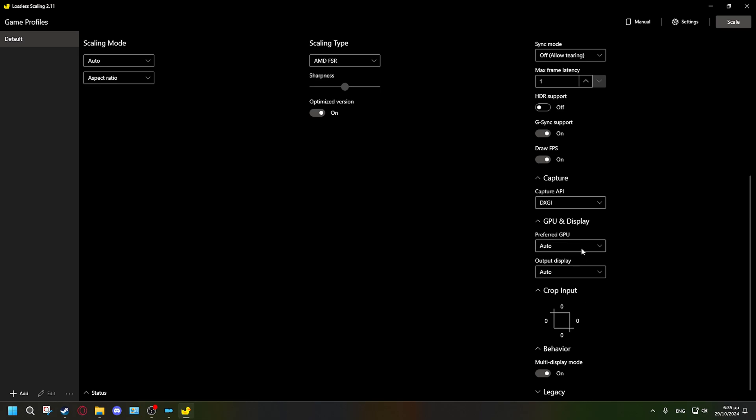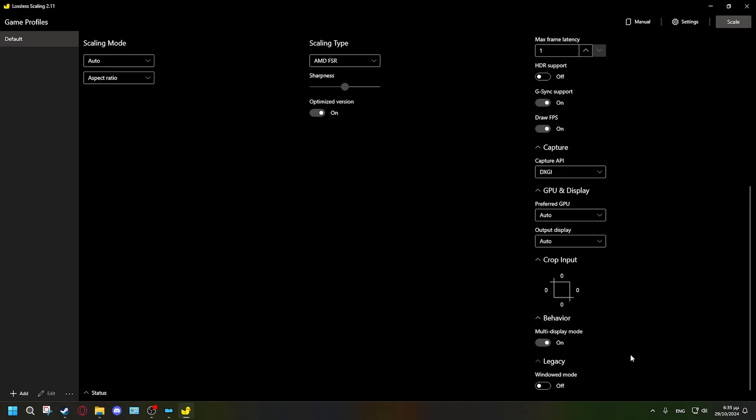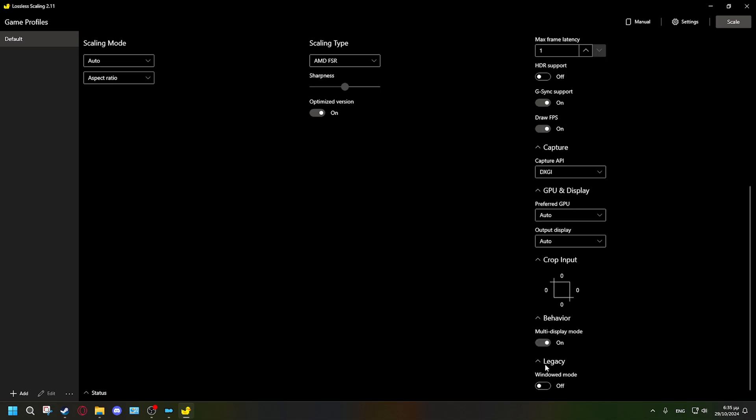Under GPU and Display, leave 'Preferred GPU' on auto. Only change the GPU options if you have an SLI setup with two graphics cards. 'Output Display' simply refers to your monitor. Don't touch anything in the 'Crop' section, and if you have multiple displays make sure you open that section carefully. Leave 'Legacy' settings alone — that's only relevant if your game is in windowed mode.